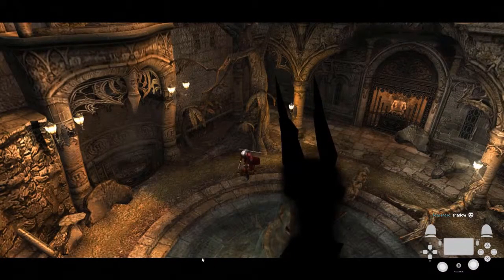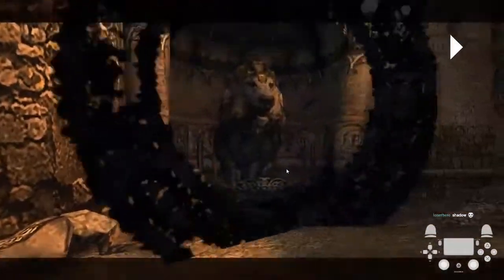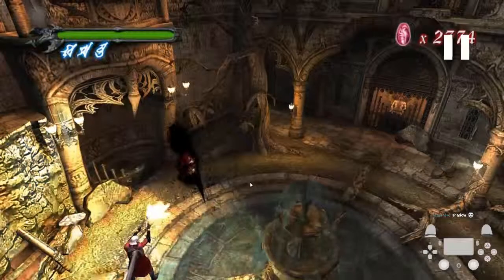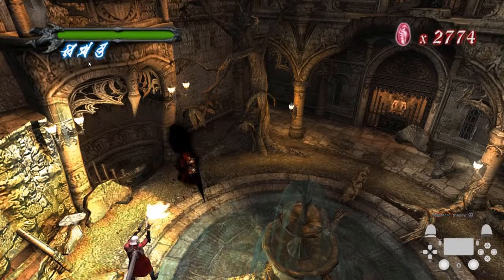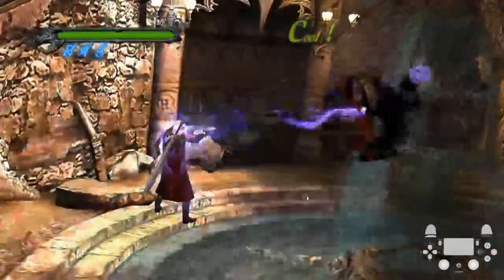And then the shadow here — the strategy for this shadow is that you can move during this, so you just walk out of the way. You're going to get your devil trigger back real quick by shooting it a couple of times, and then start devil trigger, Ebony and Ivory.